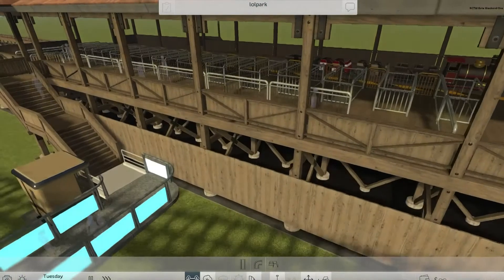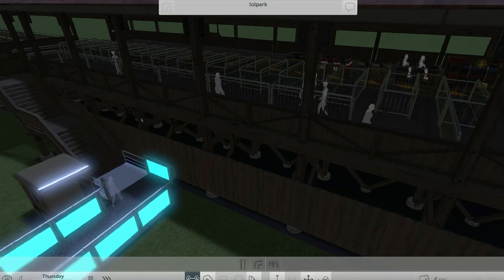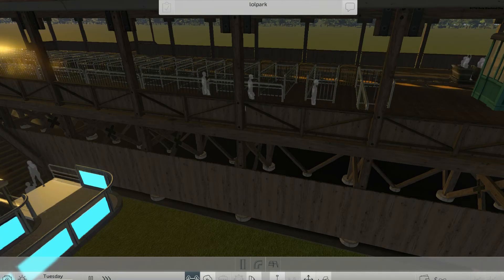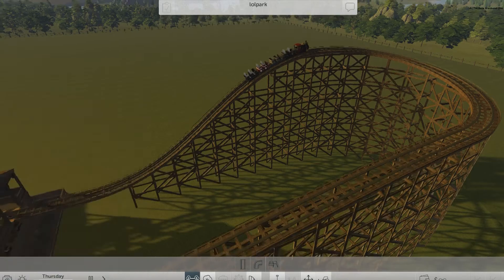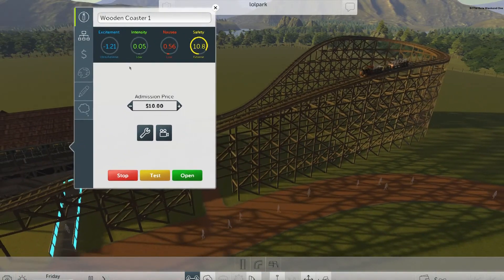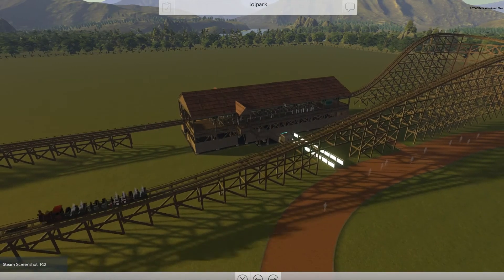People are queuing up — they all seem to enter from the back, maybe to make it look like there's a full queue. The train doesn't leave for over two days, so it seems to leave every three days from the station. When you click the coaster you can see its ratings — excitement is minus 1.21, 'ultra extreme,' which must be a bug since you can't have a negative rating.